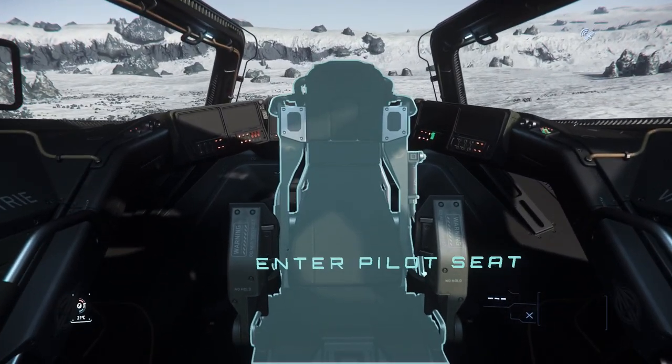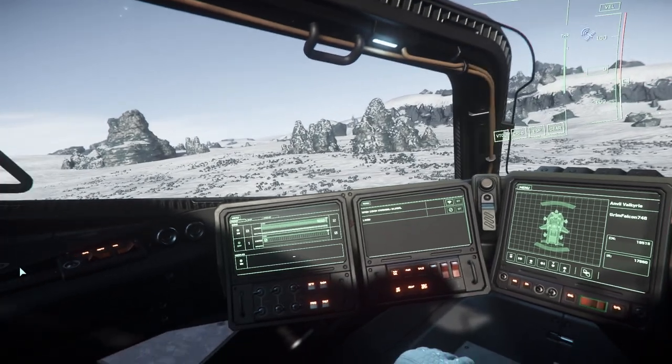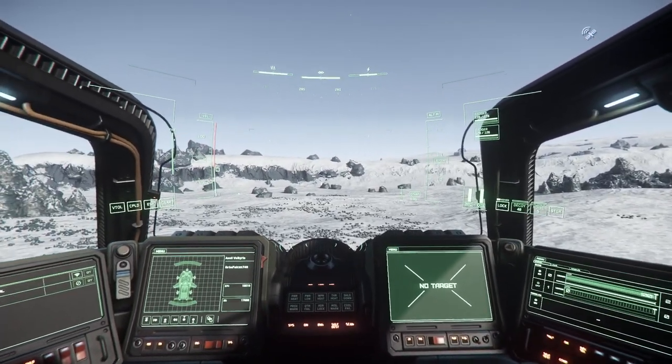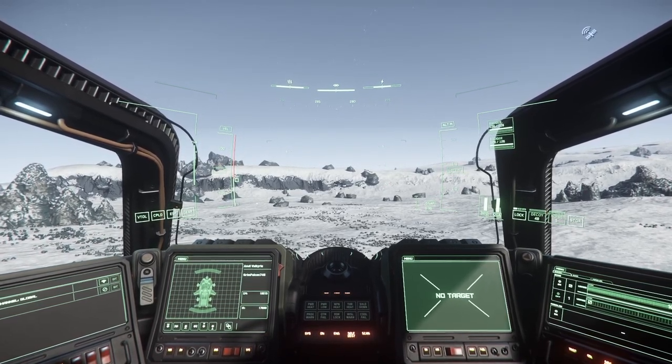Moving forward, we get to the pilot seat. Entering the pilot seat, we have a semi-decent field of view, along with six MFDs. Although you do have to turn to see the two on the edges, I think four is probably enough for most cases, and some of the less used screens could be moved to the edges.